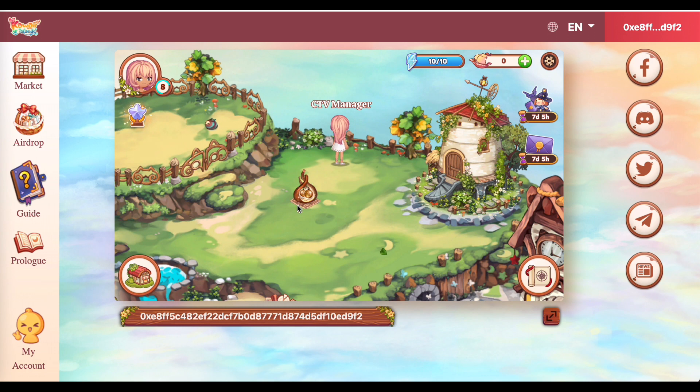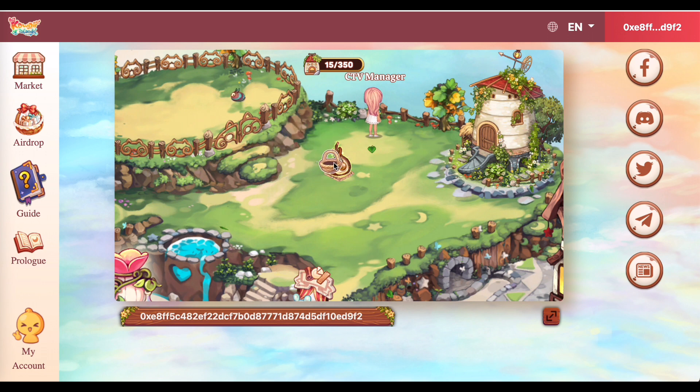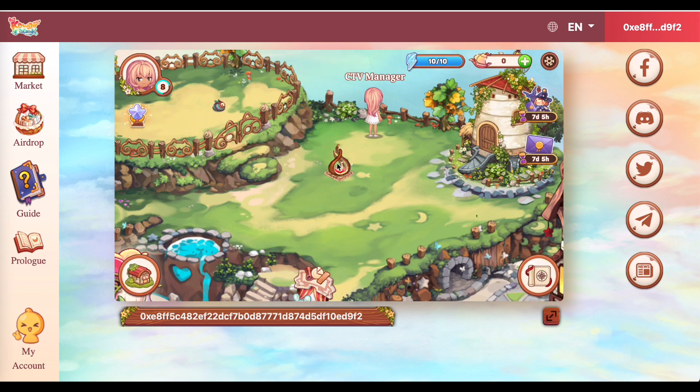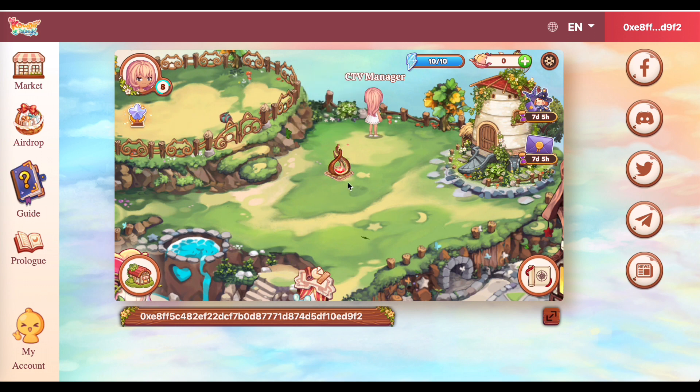So, ang naiwan na lang sa akin is 10. Tapos, i-click natin tong plant na to, tingnan natin kung ano yung mangyayari. Yan, yung may mga whirling lights, diba? So, ibig sabihin yan, meron siyang bunga. So, yan, i-click ko siya, at lalabas yung basket. Itatapat lang natin yan dito sa plant. And, maha-harvest na yung mga brown berries. So, currently, naka-harvest tayo ng mga anim. And, magkakaroon ulit siya, marine-replene siya. So, yung production nito, titigil lang siya kung 15 na yung bunga niya.